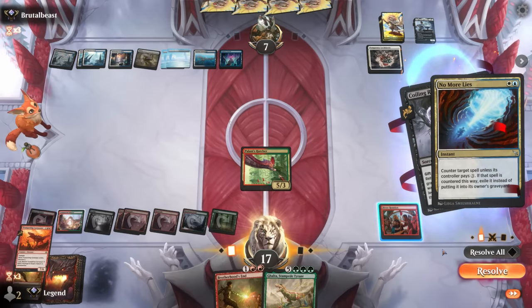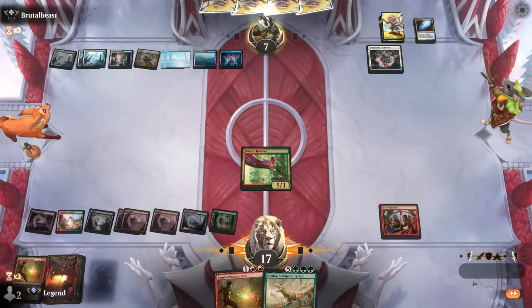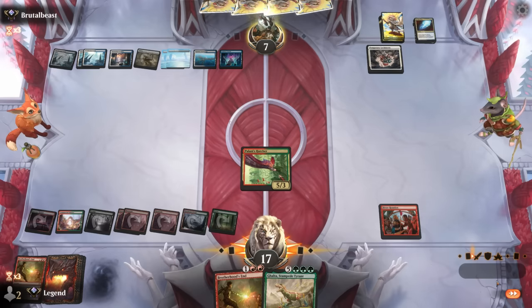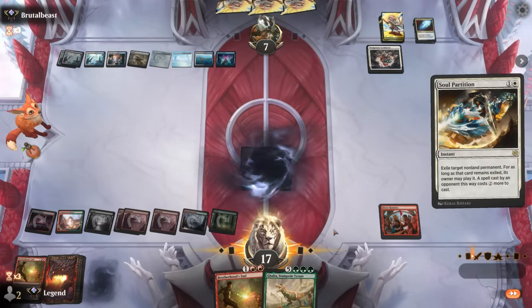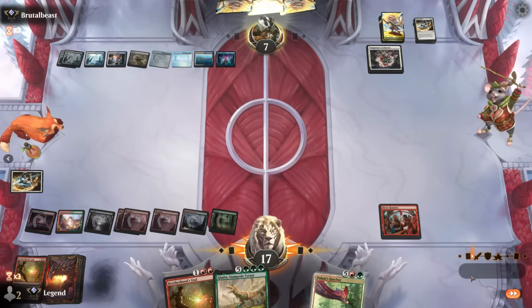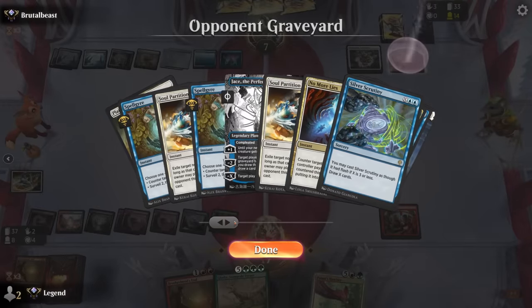Opponent had another No More Lies — so that happens. We should be able to hard-cast Galta next turn. Our opponent uses Soul Partition on the Hatcher, though it's still castable for seven. Opponent is going to be running low on counter spells now.